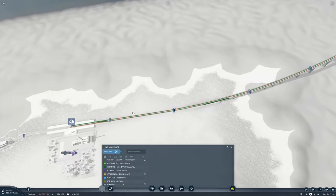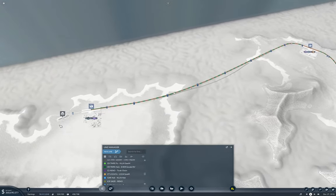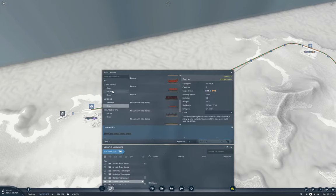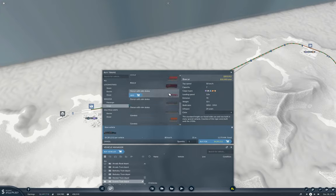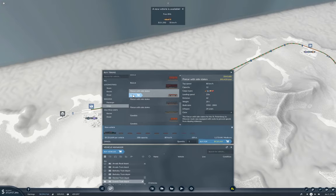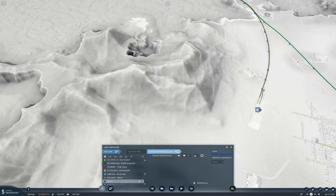We've got the two coming there and those two coming through here. Now we need flat cars for steel. Buy vehicles — grab that one. Cargo: flat cars — one through ten. Buy one. This is going on a new line going here and here. Line name: cargo rail Tempe Hub to Everett Goods — flat car.